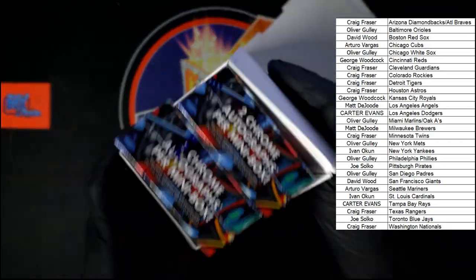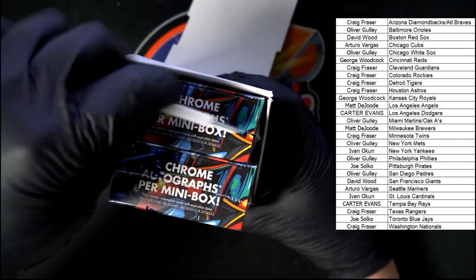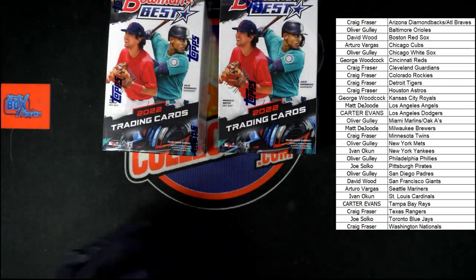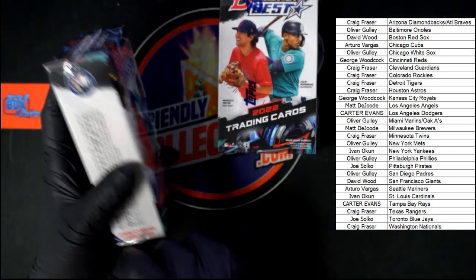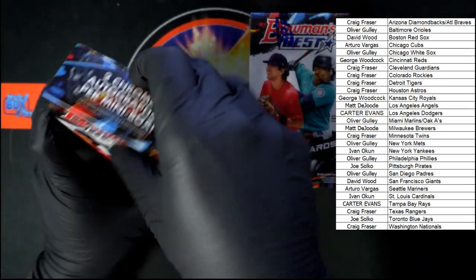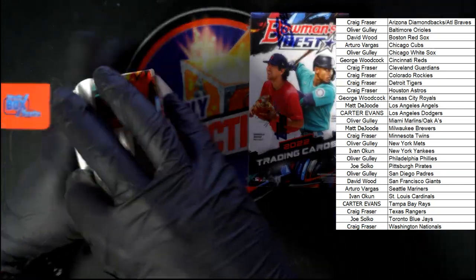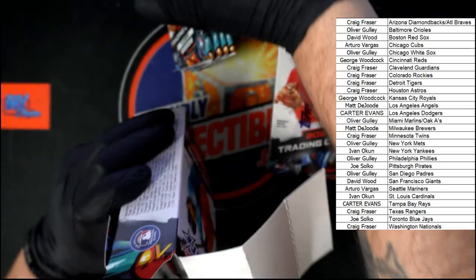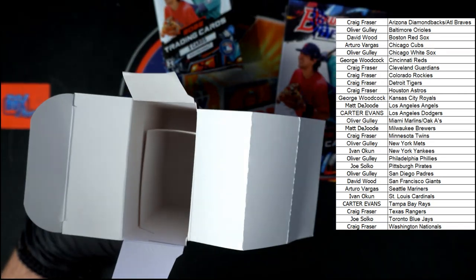Let me get these mini boxes here — they are two autos per mini box. Mini boxes — empty box out of the way over there. We'll get the cards out of this one first, then we'll do the other one so the mini box can get out of the way and make life a little easier. Packs that don't want to let go — okay, we still got a couple packs in there. There they are — empty box, out of our way.